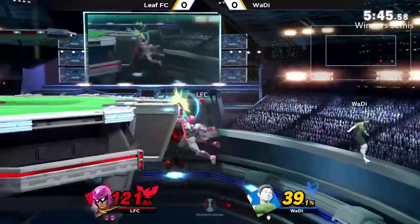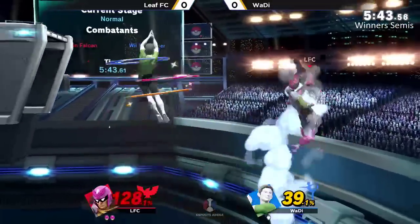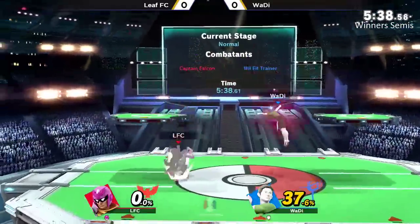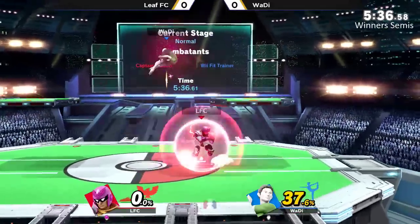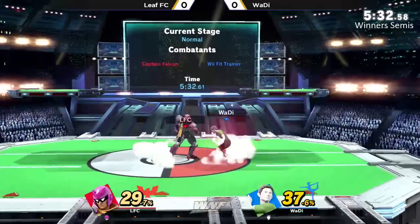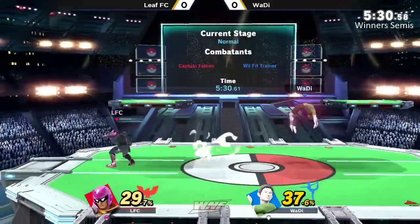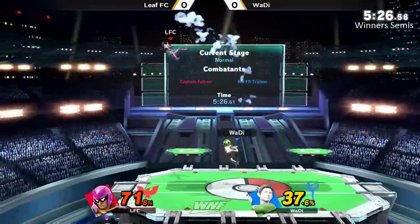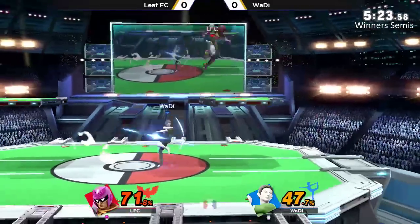We had — I think it was not that big of a bracket today, honestly. Oh, he's going for it. Really unfortunate situation. Leaf FC put himself in a bad spot. He was trying to recover, but the Hula Hoop just kind of popped him up and Waddy was able to get a free F-smash out of that. Up-throw into up-throw — easy 30%. That seemed like it should not have done that much damage. Well, that's just the power of yoga and being safe.